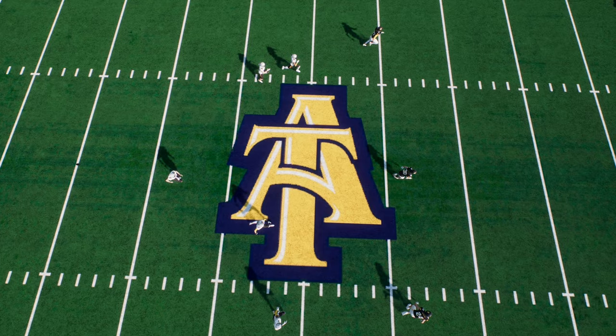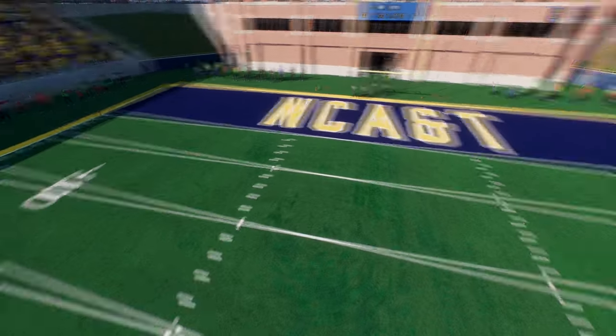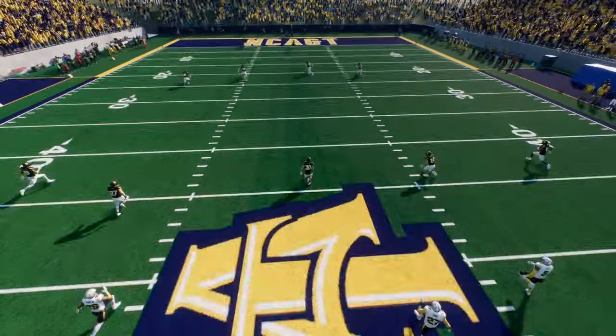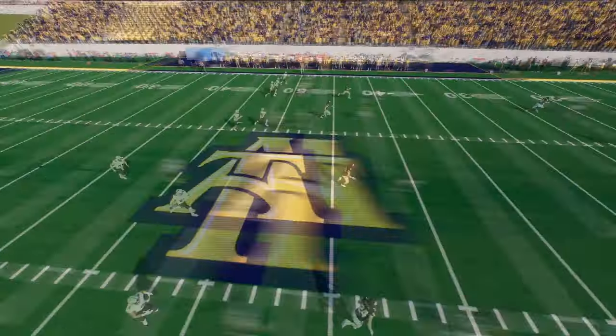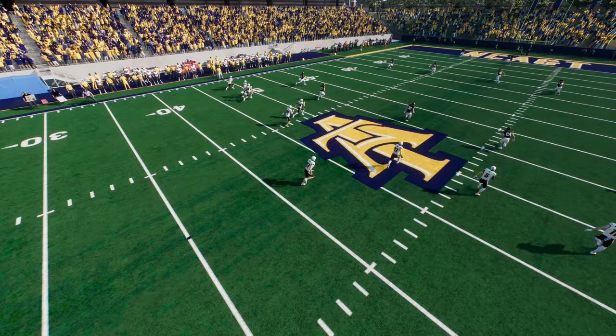For the logo, we went with just the basic A&T logo. I did not have enough resources to upload anything different for the end zone, so I just threw NC A&T in the end zones with a blue background and a yellow border around it. I'm sorry if the end zones aren't exactly what you were expecting, but I can only upload 10 things. If I have to do custom jersey sleeves or cut multiple logos on helmets, it takes up a lot of that space, so I just ran out of room. That's it for the three teams.